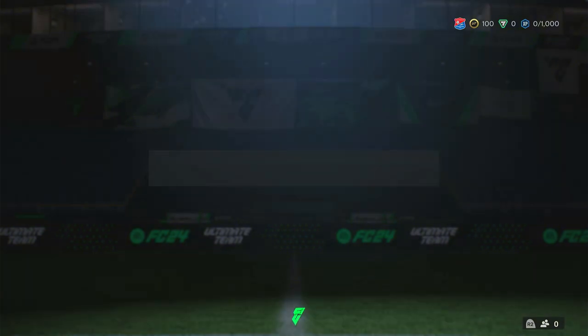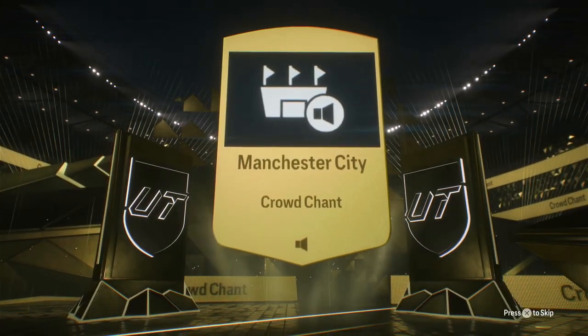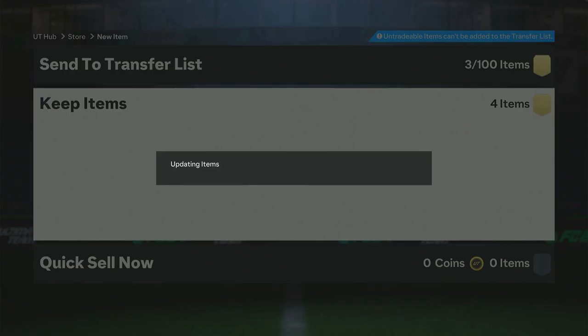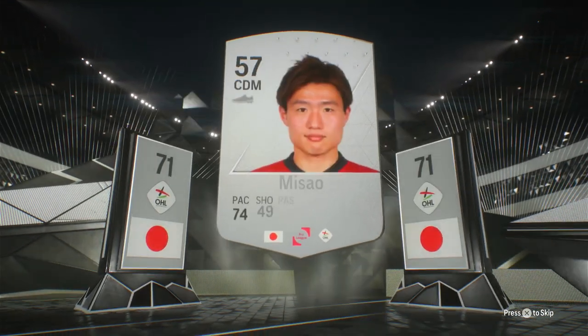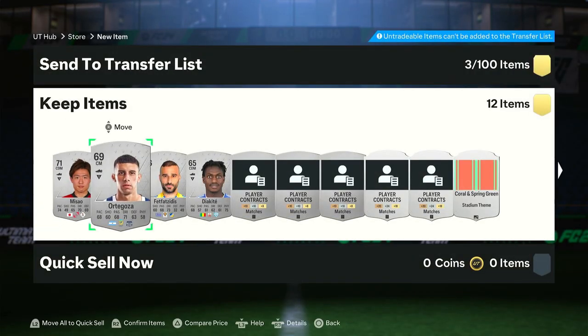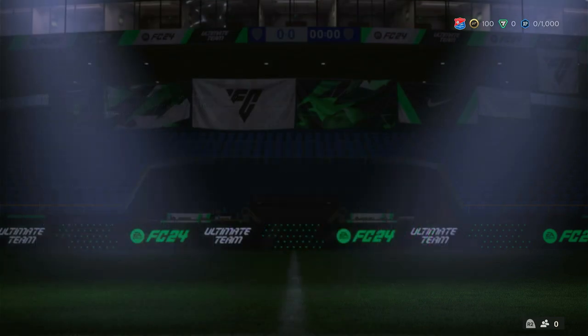I finished another foundations pack and we got ourselves a premium silver player pack and a loan player pack. Let's check the premium loan player pack first. We get the Man City crowd chance, which is cool. We get Anderson, Taliska, and Kosharova. Anyway, premium silver pack — oh, Japan! There we go. A CDM from the pro league. We got our first Japanese player, which is cool. We also got a two rare gold players pack — I'll take that for sure.